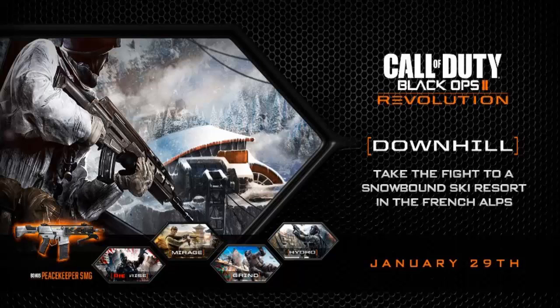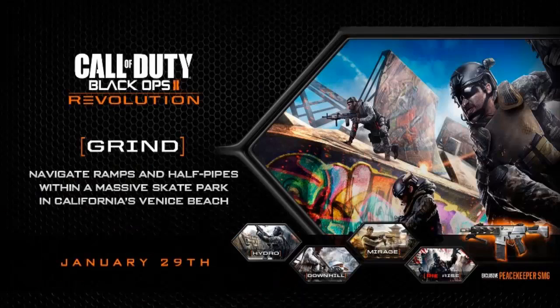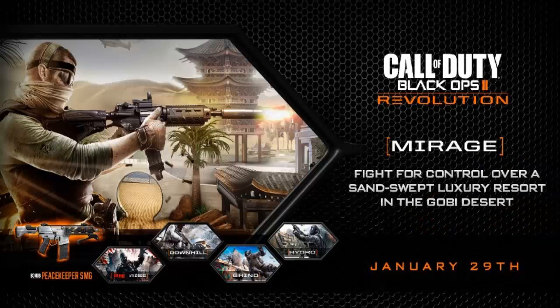Now Grind — that is set in a skate park. It has no corners at all, it's all rounded. You've got ramps, escape routes, benches, posters — everything you would find in a skate park. It says: navigate ramps and half pipes within the massive skate park in California's Venice Beach. It's a pretty awesome new outdoor environment to play in.